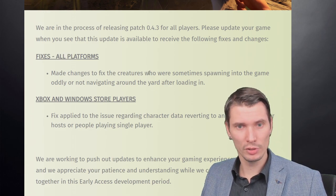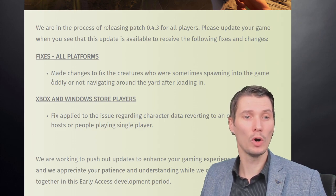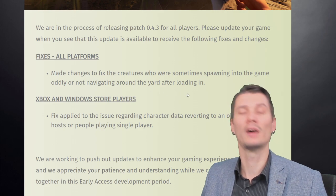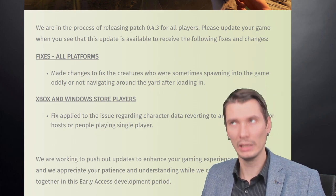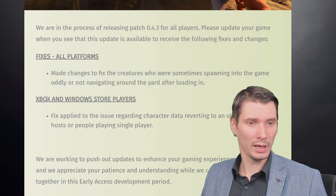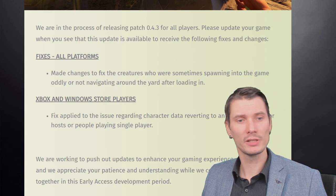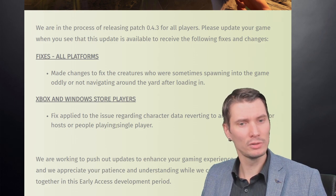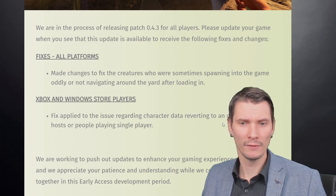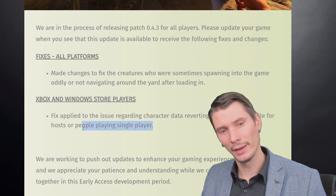Eight days after the initial release, patch 0.4.3 arrived. For all platforms: made changes to fix creatures that were sometimes spawning oddly into the game or not navigating around the yard correctly after logging in. For Windows Store players: fixed an issue regarding character data reverting to an older save file for host players.